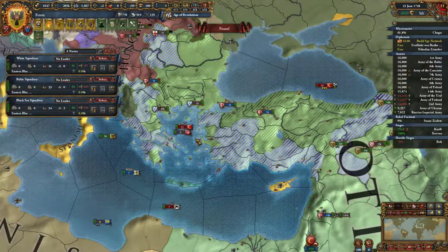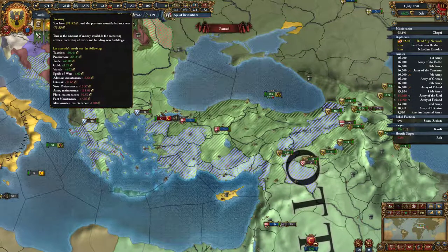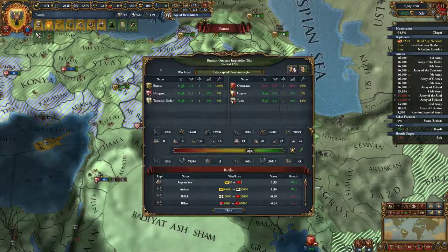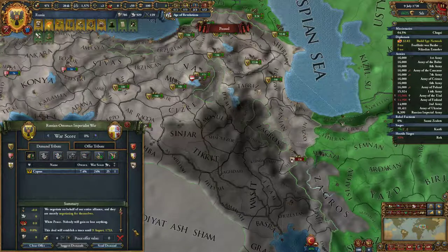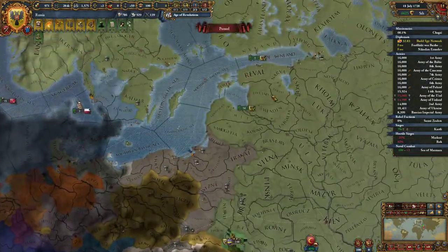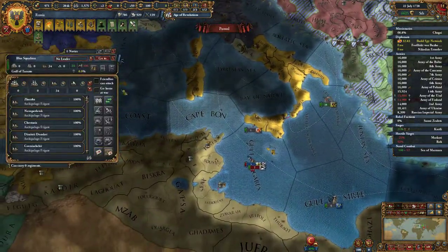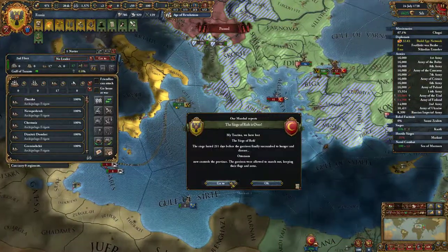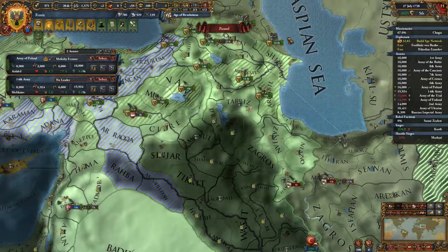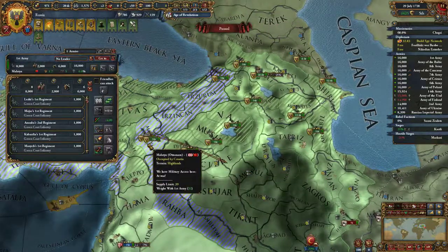We are finally losing some ships, which isn't the worst thing, but we're losing about 72 ducats a month in army maintenance and fort maintenance is fairly high as well. Part of me wants to end this war — that's not going to happen until we get a white peace with Tunisia. I could send these units through Cyprus — they'll probably get attacked but we can try. Split these in half — 18 there, 17 there. All of you will go to Tabriz, and all three of you can go to Mosul.